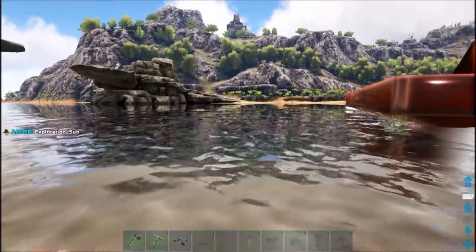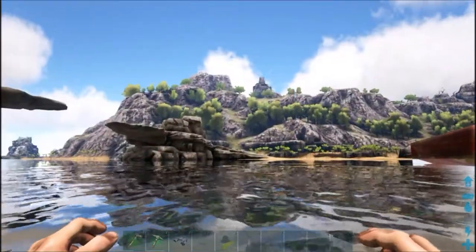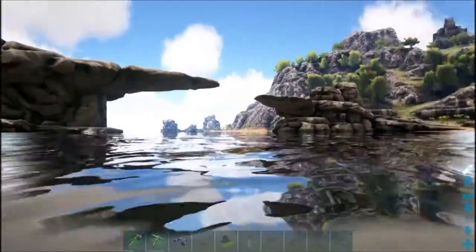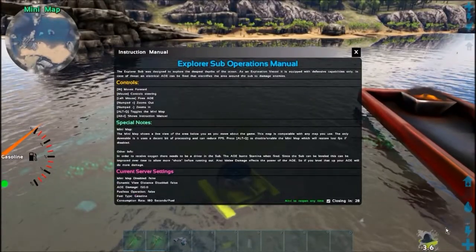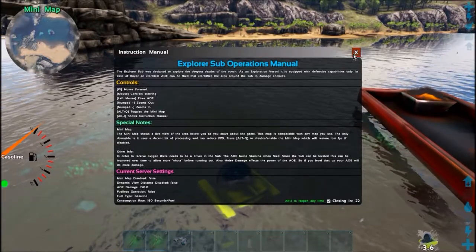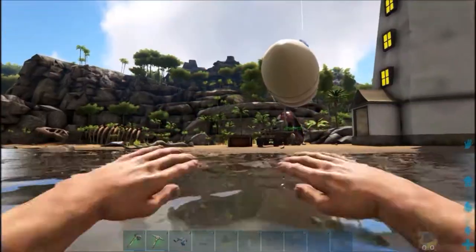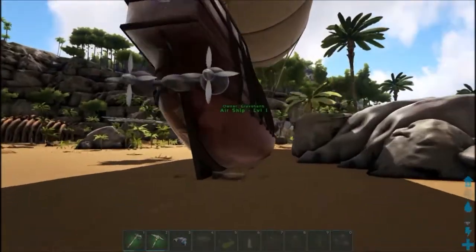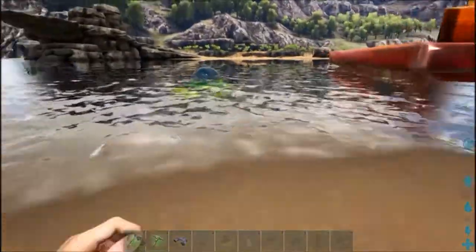Next up, we're trying the exploration sub. Did it place? There we go. It uses gasoline as well. So I'm going to get some gasoline and then we're going to try that one out. We've tried the jet ski — let's see how this works.